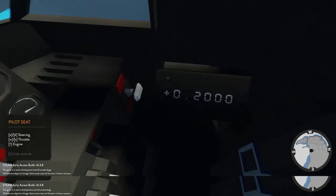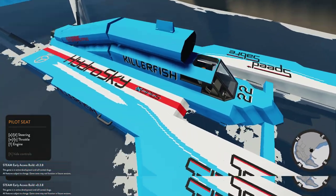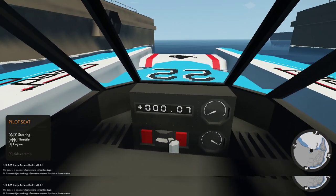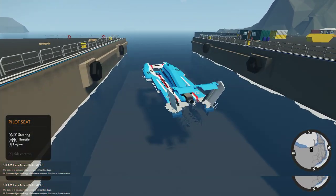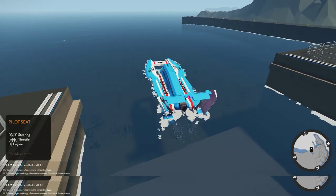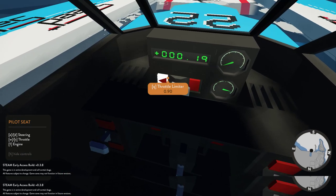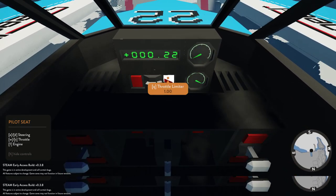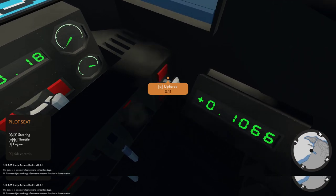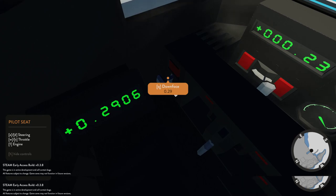Throttle limiter, upforce — let's get that engine on. Oh my god, oh my goodness, that's insane! We want full speed. Upforce — I don't know what this is but we're going to put it to max. I'm probably breaking it. Downforce — maximum. I don't know what this is doing.